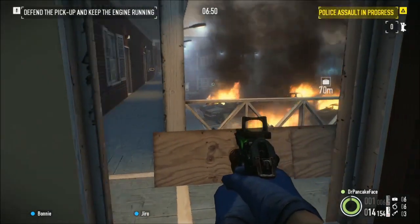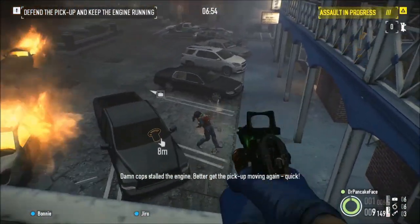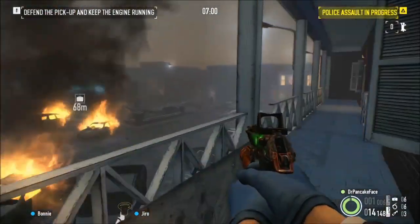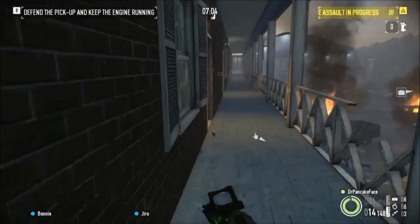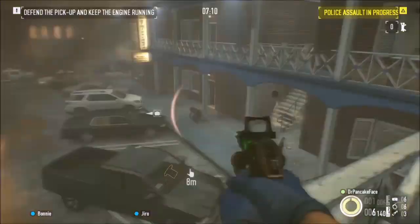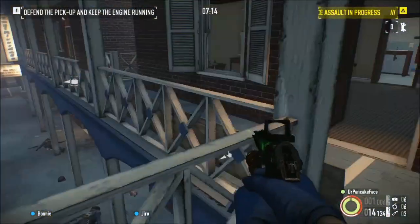Let's talk about where the meth lab spawns. I've seen it spawn in a couple of different locations — mainly here and this little spot right here, if you can take a look. Or I'll also see it spawn over here, essentially right over this corner. Right here is where the meth lab normally spawns.